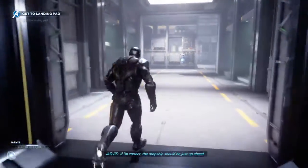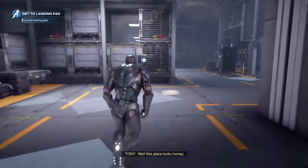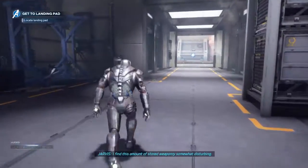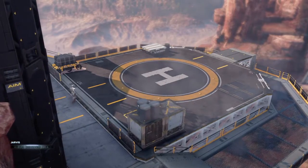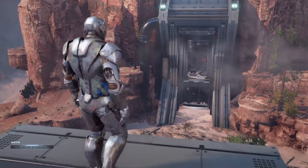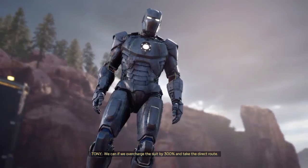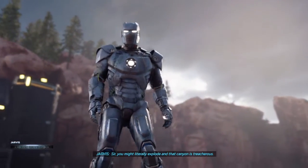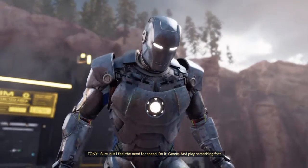If I'm correct, the dropship should be just up ahead. Well, this place looks homey. Where the hell is my dropship? Scanning. The dropship was moved to a more secure location ahead. We can't get there before it takes off. We can if we overcharge the suit by 300% and take the direct route. Sir, you might literally explode, and that canyon is treacherous. Sure, but I feel the need for speed.